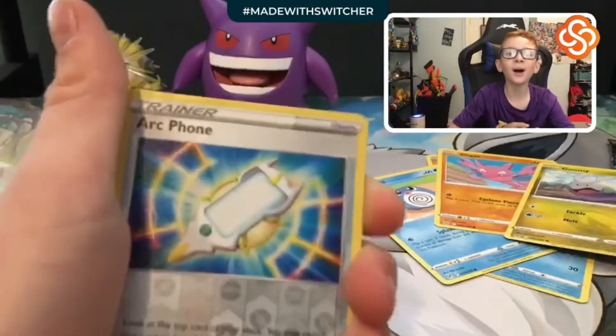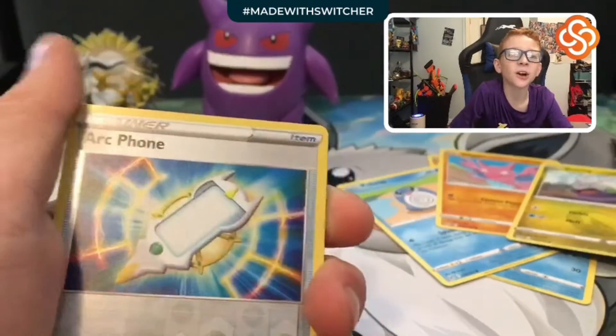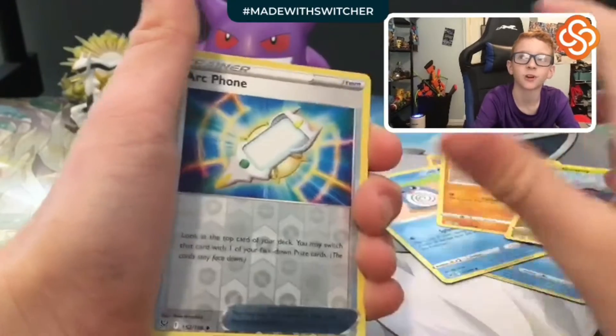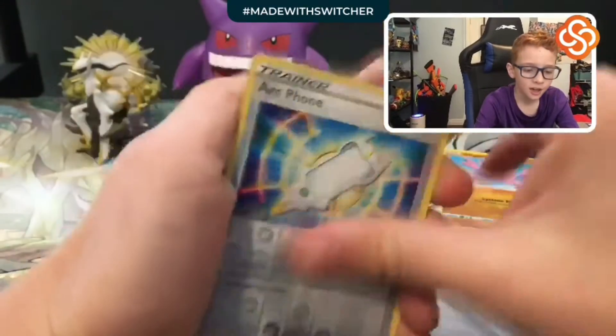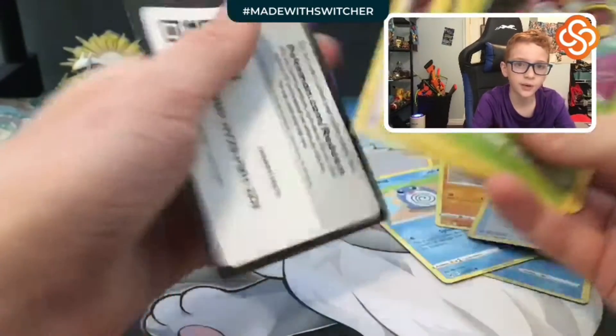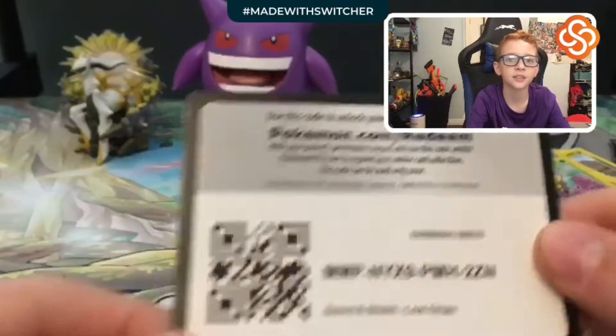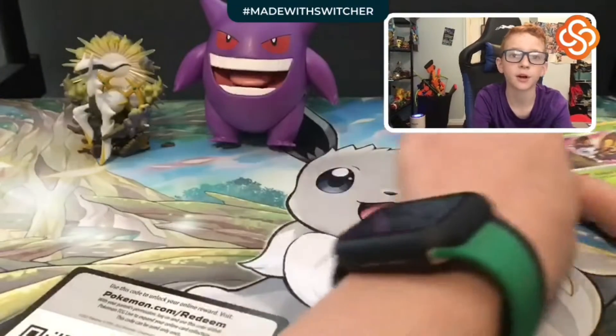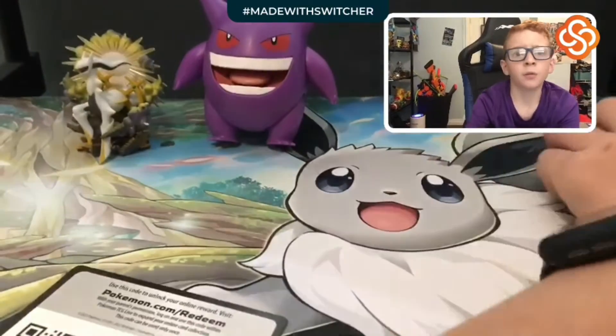This is from the Pokémon Legends Arceus art style, continuing into Arceus, drawing from actual radiance into a beautiful light. We've got a radiant holo here. Here's the code — okay guys, I'll give you a few seconds to get that. You guys probably got it by now.